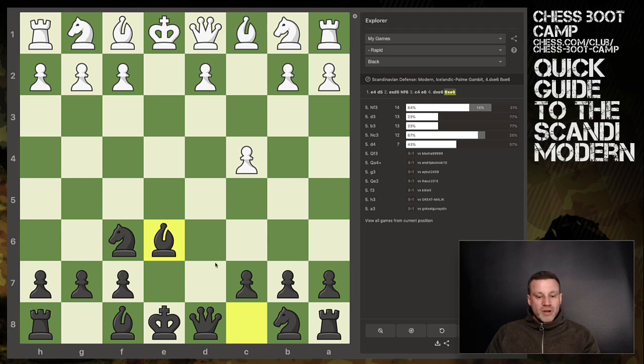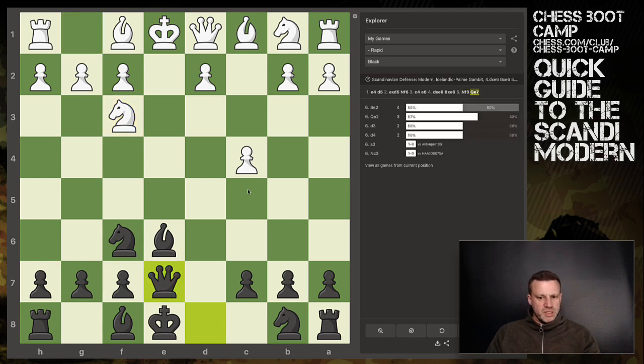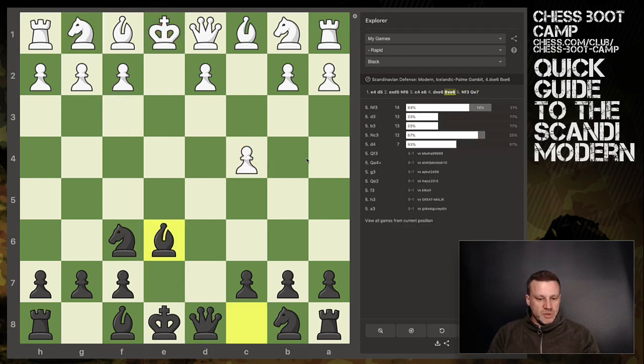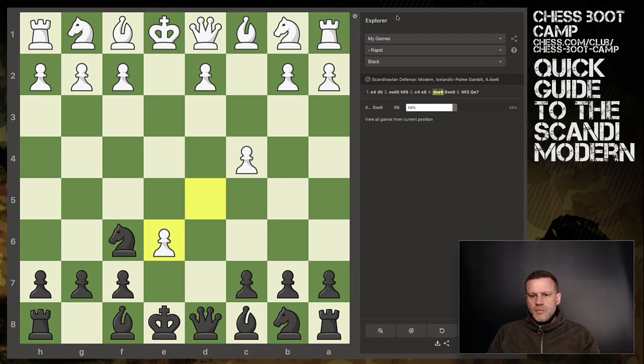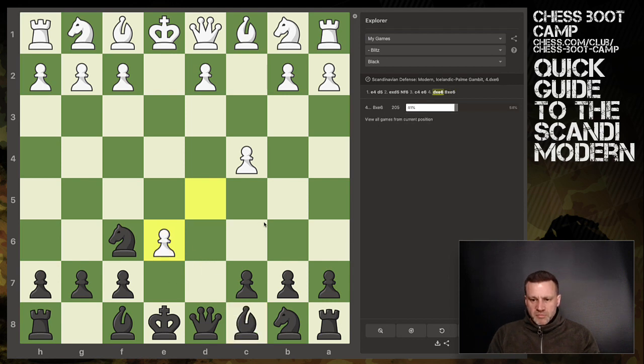The common trick here - say your opponent develops a knight, which is most common, then look: Qe7. Now in rapid I've only won 17% of these games, but the idea is you put your queen behind there and then you can grab that pawn because it comes with a discovered check. I haven't had the best results for the Icelandic gambit in rapid. In blitz I suspect it does a bit better - yeah, 54% win rate in blitz.